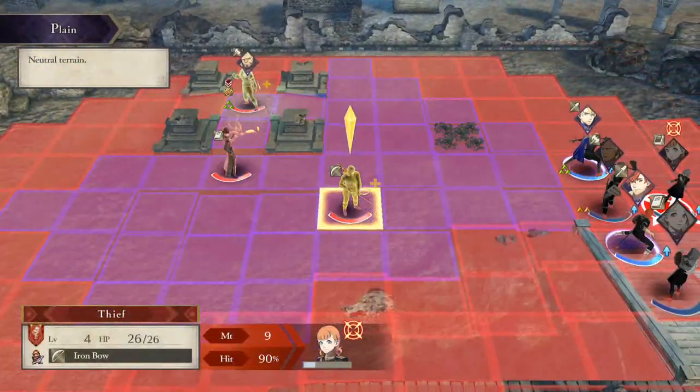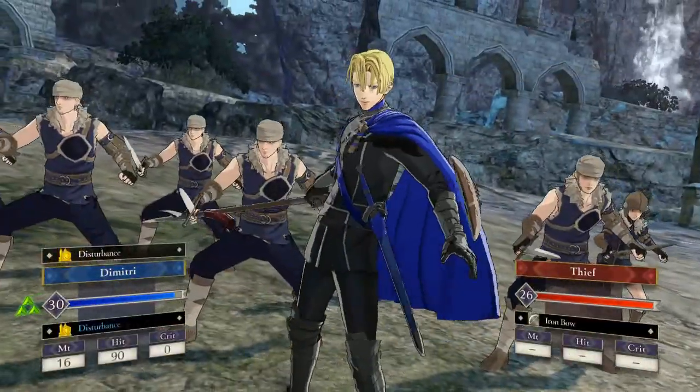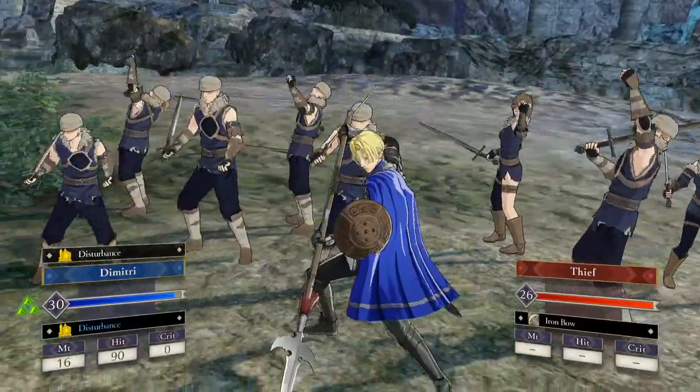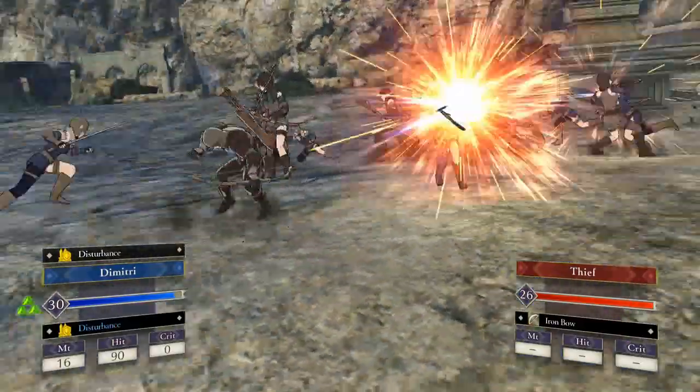As an example, Annette got into a lot of trouble, but fortunately Dimitri was able to use a gambit and immobilize the archer threatening her. Remember, you're leading an army — not one or two soldiers. Positioning is key.